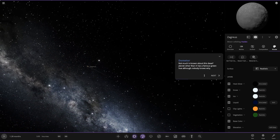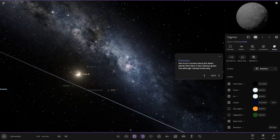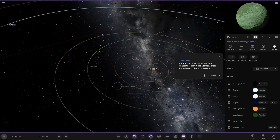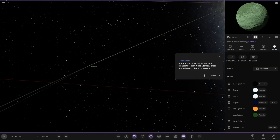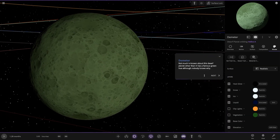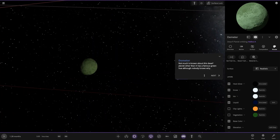Demeter — so it's a dwarf planet. I guess it's in the asteroid belt. Not much to know about this dwarf planet. I think it has a famous green hue and nobody knows why.